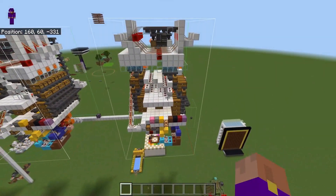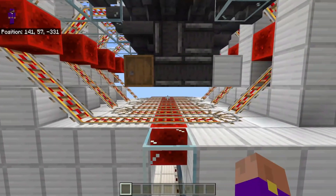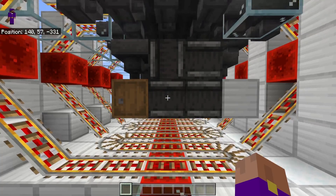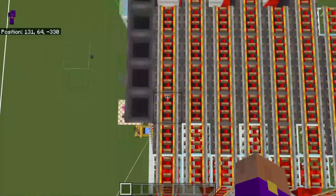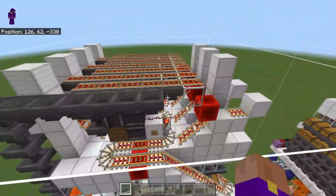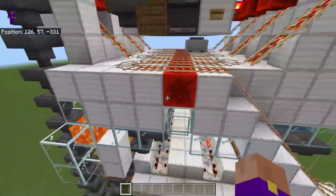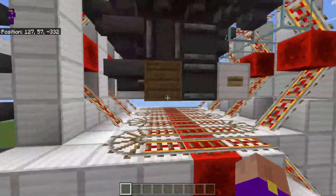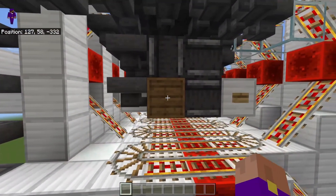We're going to start at the top — by the way, the machine is absolutely massive. At the top you can see the squiggly rail and mine carts are wiggling back and forth, then they get kicked out to the left and to the right. When they get kicked out, they run over one, two, three, four, five hoppers. Each one of those hoppers pulls one item out, and then they fall into that powdered snow down there and get explodificated into items.